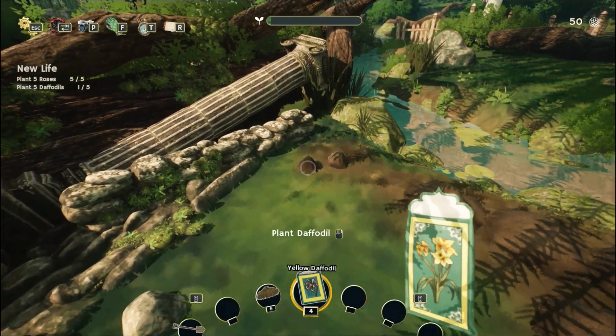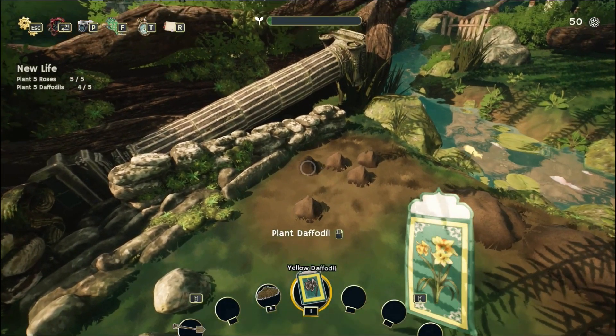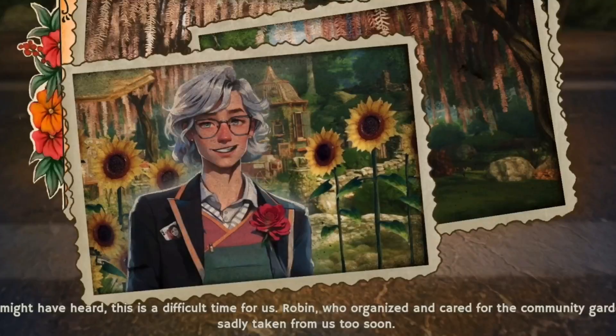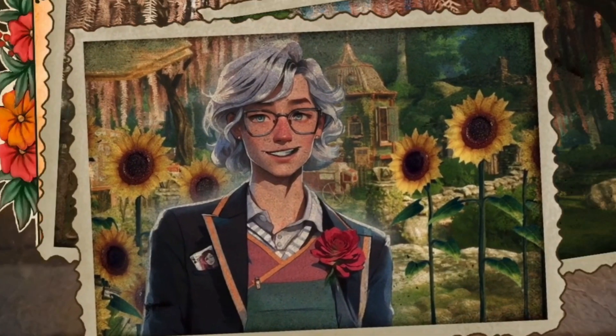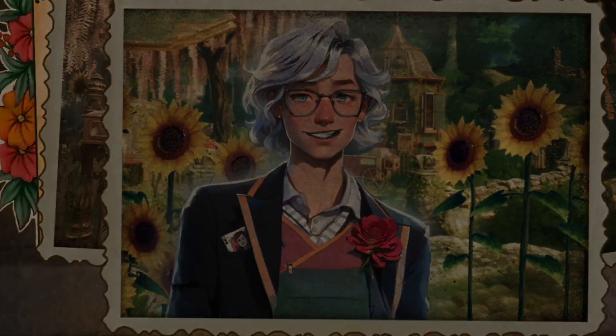This game, which warms our hearts when spring comes, takes you to the middle of a real garden. I have closely examined this peaceful experience for you. First of all, Robin, the previous caretaker of the community garden, unfortunately passed away, and we start the game by taking over this garden.